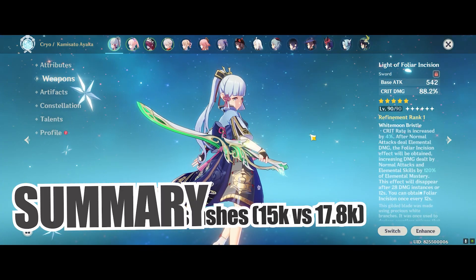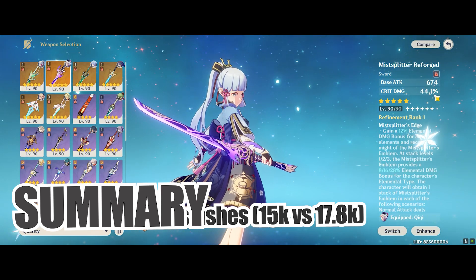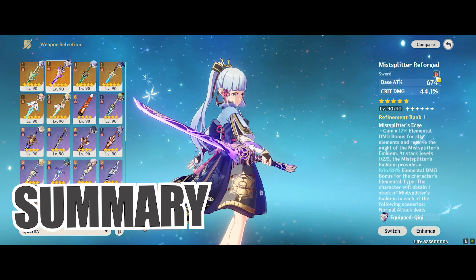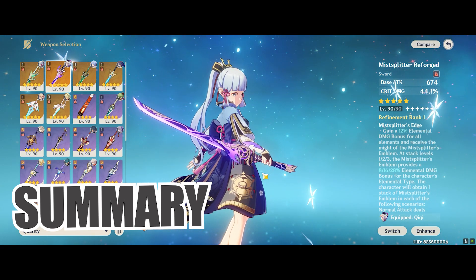Now that we've seen the numbers and comparison between all of them, most of us already kind of intuitively knew that Mistsplitter was going to outperform, because of its high base attack for an attack-scaling character, and also all of its sub-stats play into Ayaka's strengths.